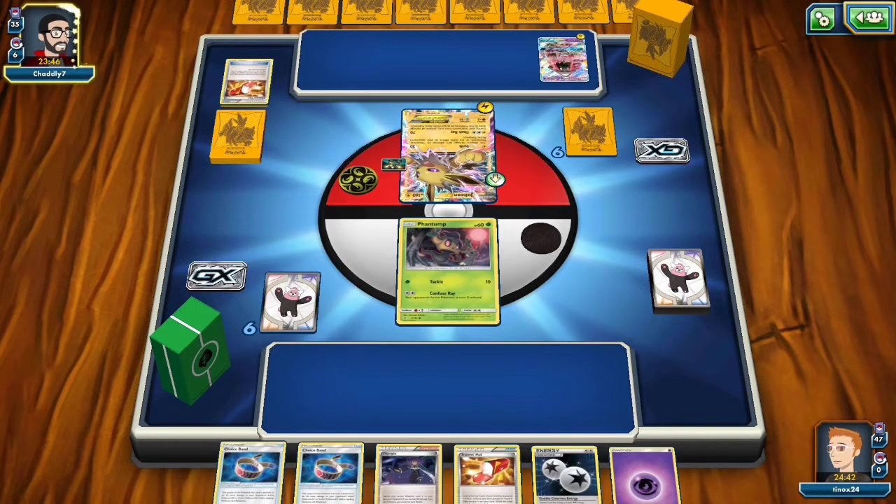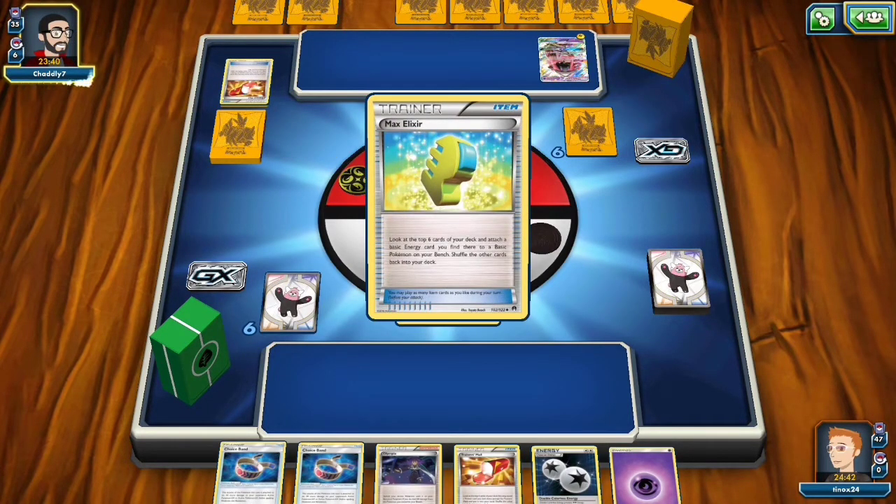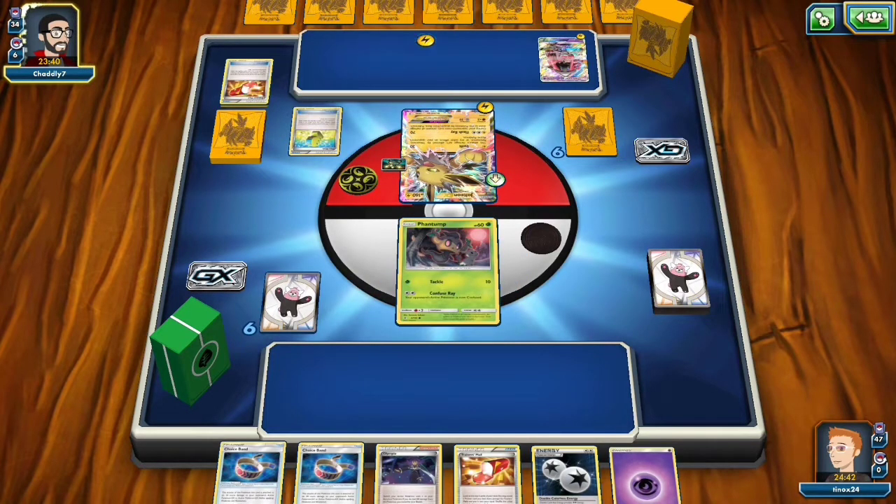The cool thing about playing Trevenant in general with Garbodor is that he's playing all his item cards right now because he doesn't want to have them in his hand when I evolve to Trevenant, which is really cool because I'm going to have Garbodor. So we will just kind of see how this plays out.